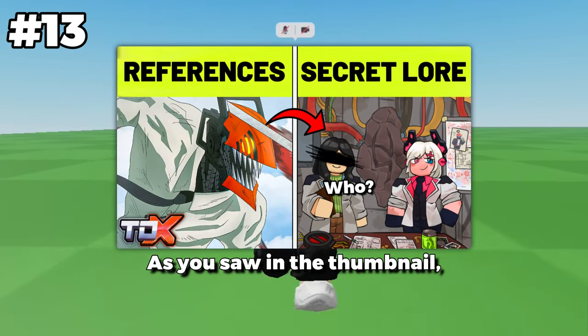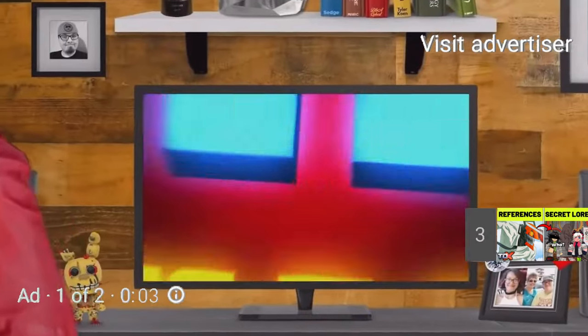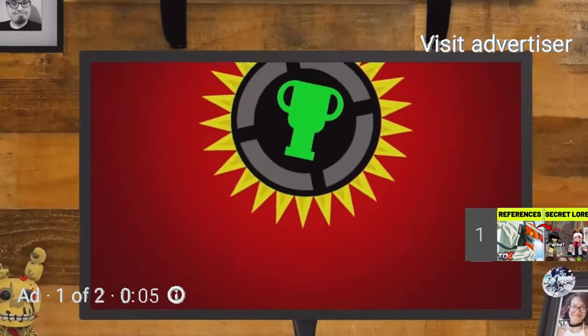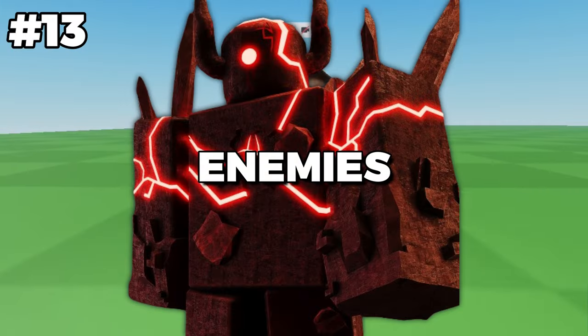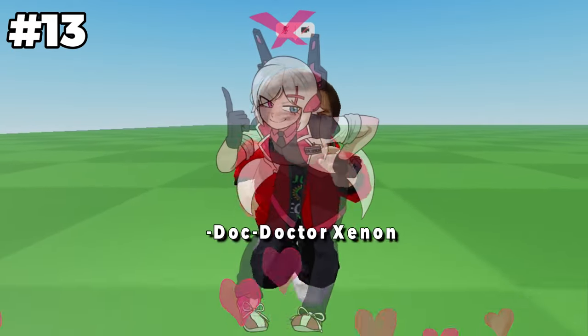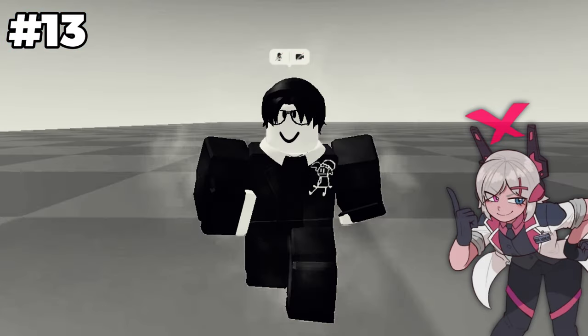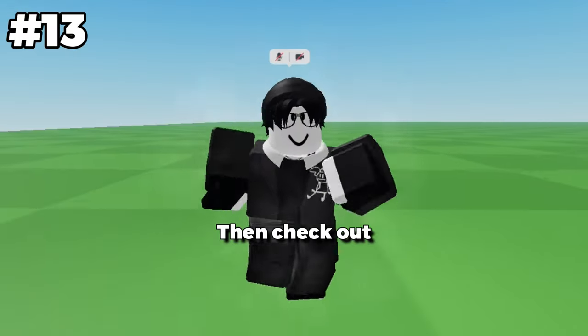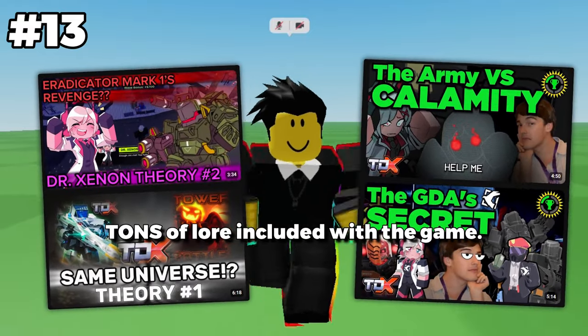As you saw in the thumbnail, this game has no shortage of lore. If you want an explanation on the game's enemies, allies, and the main antagonist Dr. Xenon, then check out Rogue Ordinary and Honey Tea. They both cover tons of lore included with the game.